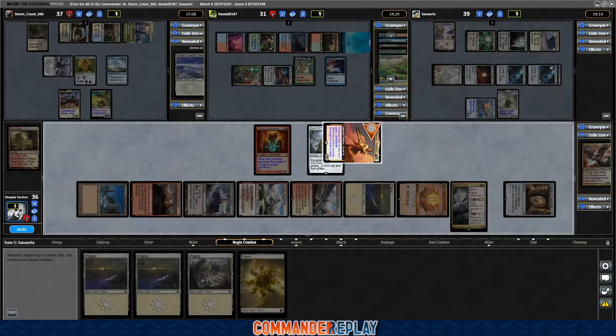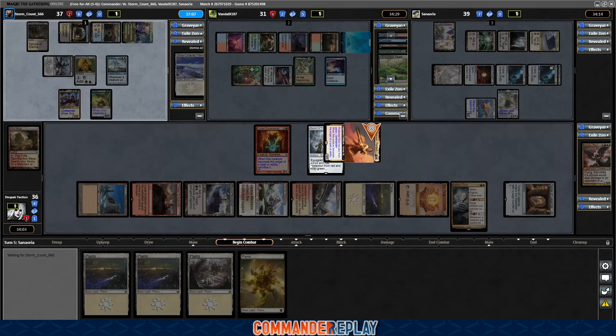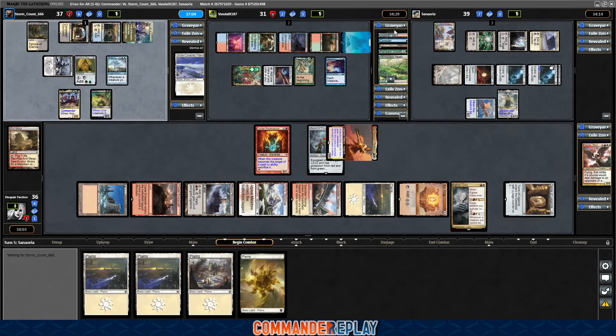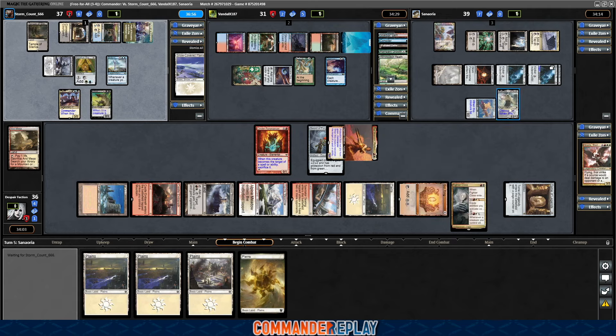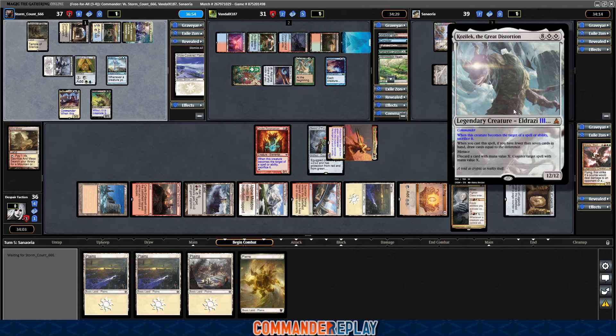We might be moving this thing on our next combat to get blocks against Maelstrom Wanderer, which I assume is probably gonna come in our direction. By the way, Kozilek is in play and they've got a full seven cards — they can counter things as they want to.